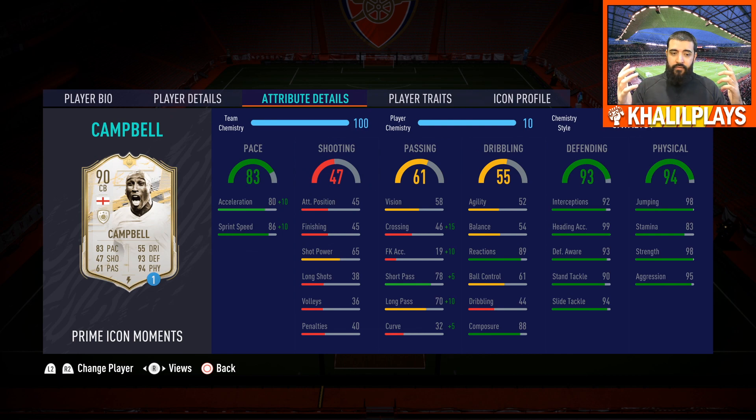The key pros of this card: looking at the defending stats and physical stats, they're all fantastic — all 90+ stats other than stamina. Because of his work rates, his stamina isn't too much of an issue, so that's not really something you have to worry about.